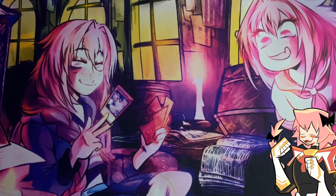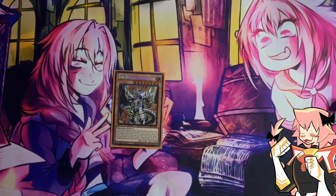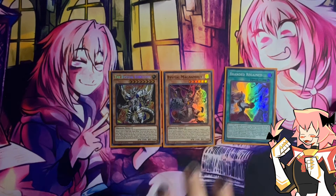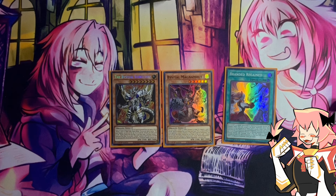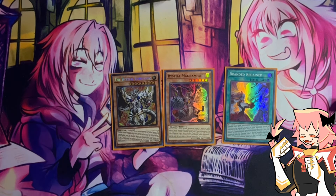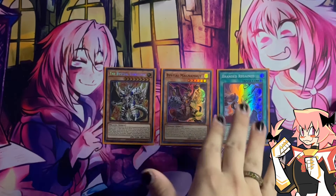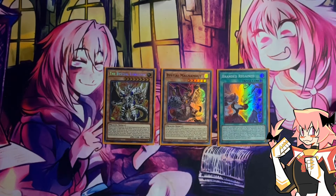Now for our Bistials — we are on one Bistial Lubelion, one Bistial Magnemut, and one Branded Regain. That's it; we are side-decking the rest of the Bistials. The reason we're still playing Magnemut is because we're main-decking a hand trap that is a dragon, so it is searchable. You can always search Lubelion off of Magnemut. Magnemut is also a target for Lubelion in deck, so we can discard it to grab a Bistial. It's a tight little package — we don't mind opening any of these individual cards because they all generate some sort of advantage.